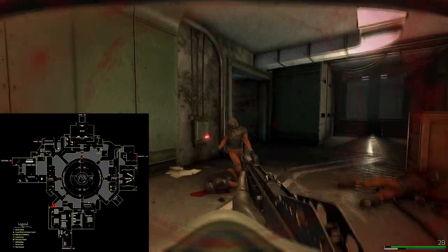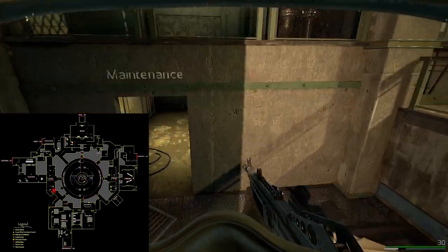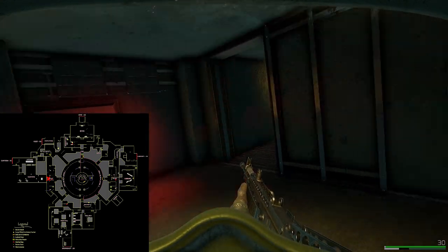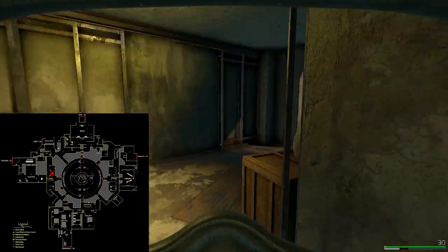Heading towards the next maintenance area closer to what I'd call Canteen or Kitchen — it's pretty much a carbon copy of the other maintenance area on the other side of the map. Just a long hallway leading to another gated area: lockpick it and you're in, with more good loot waiting.